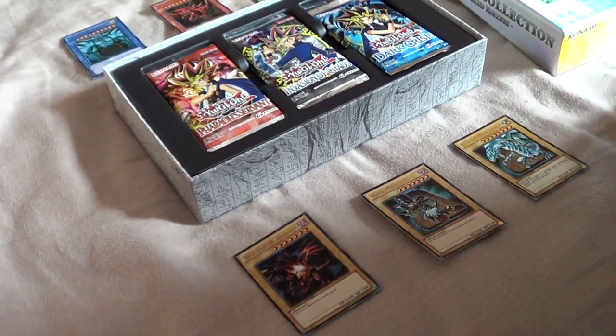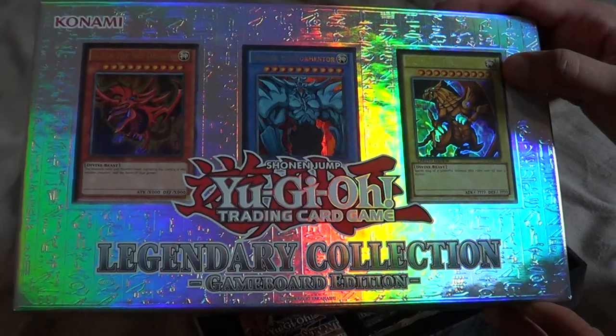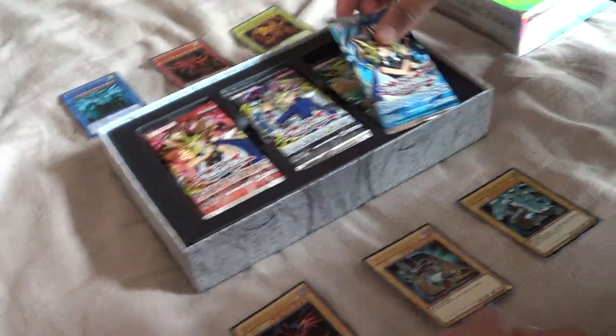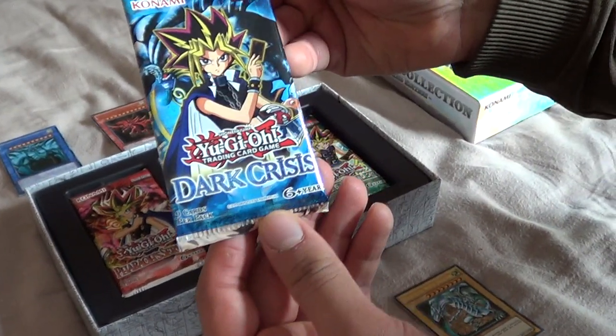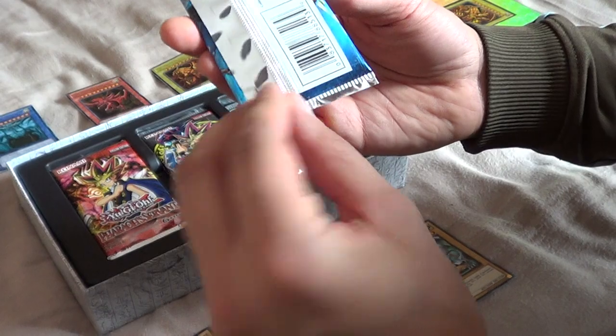So what I'm going to do is actually open these packets. There are six packets we're going to open today, and this is part two of the Legendary Collection Game Board Edition that I bought from London Comic Con. So what we're going to do now is open this packet right now — it's called Yu-Gi-Oh! Trading Card Game Dark Crisis. So let's get into it.